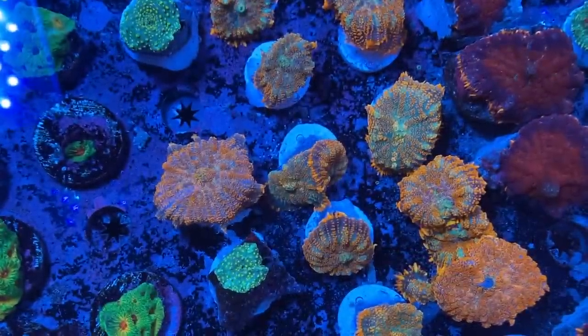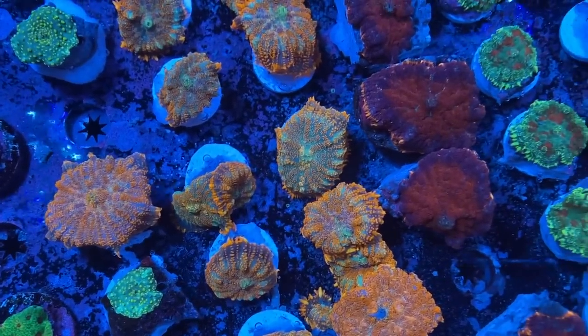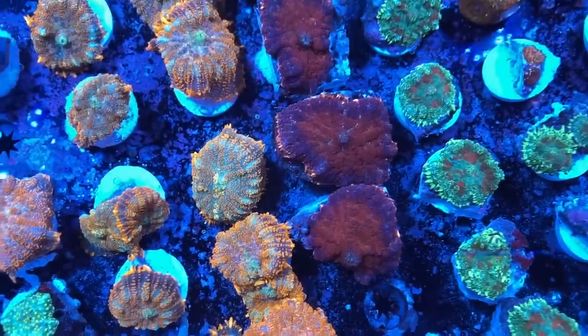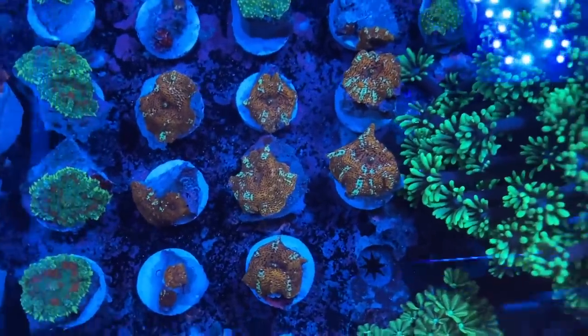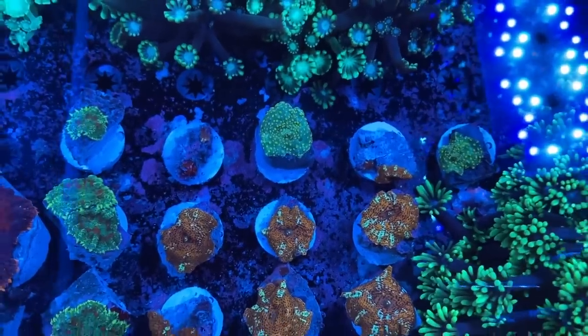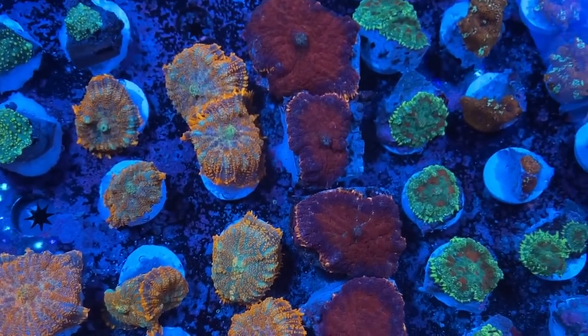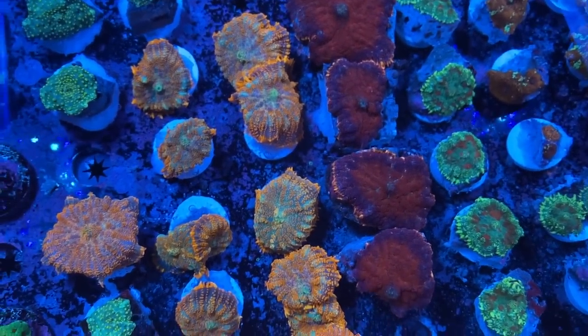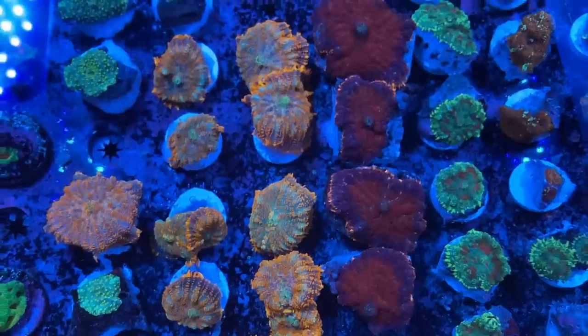I set myself a target to find more interesting soft corals, and I think I've done a decent job. These are Rhodactis mushrooms, and I've also got a couple of Discosomas — passion fruit Discosomas and some green-yellow spotted Discosomas. The passion fruits are already on the website; the Rhodactis will be up tomorrow. I wanted to find nicely colored pieces that aren't going to be crazy expensive like bounce mushrooms — things people have been asking for.